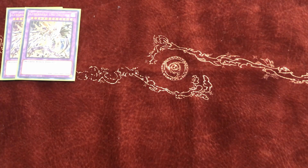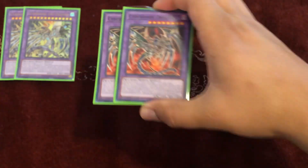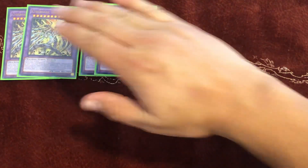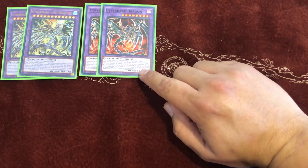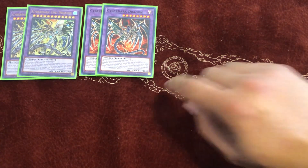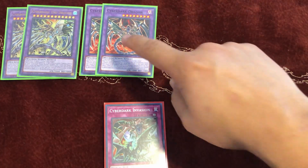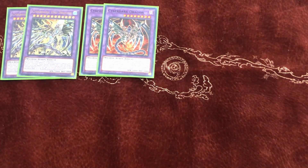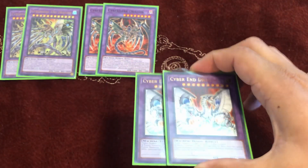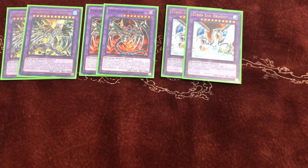We play double Cyber Dark Dragon — the classic casual fusion — because you need it to make Cyber Dark End Dragon; that's why I play two. You can equip Cyber End Dragon to it using Cyber Dark Invasion, then tribute it to summon Cyber Dark End Dragon — which is also why I play one Cyber Dark Impact. We play double Cyber End Dragon since you need two to make the boss monster.